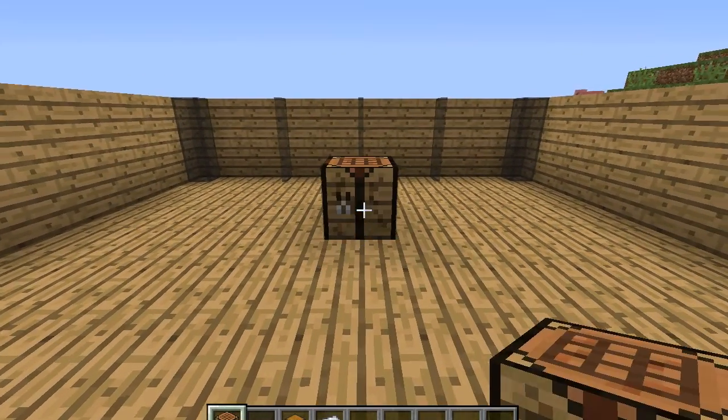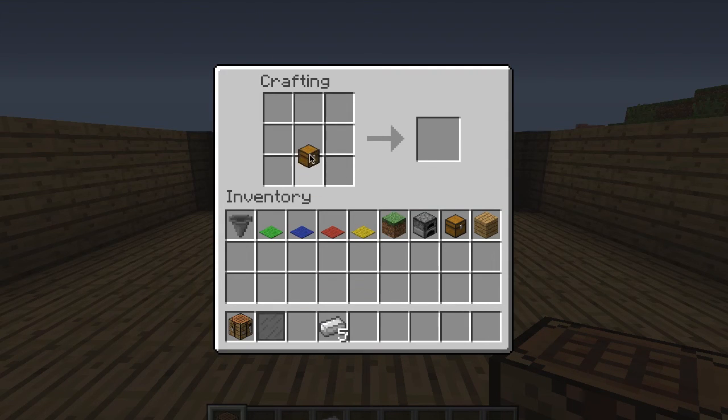If you don't know how to make a hopper in a survival world, just get a crafting table, put the chest right in the middle, get two iron ingots on the left and right, and then one down in the middle of the bottom row, and you get a hopper.